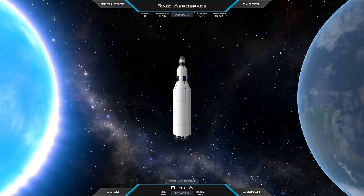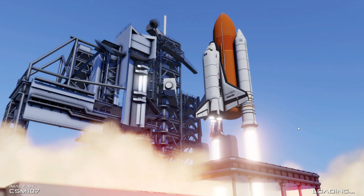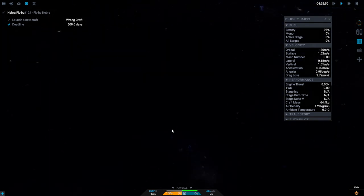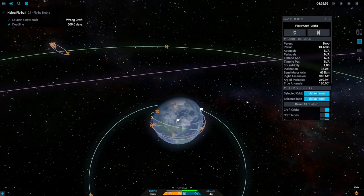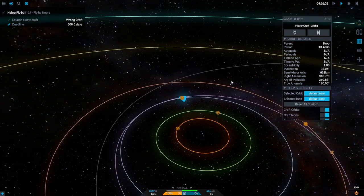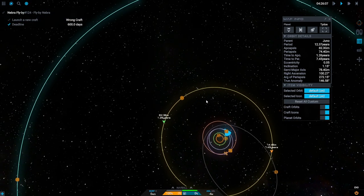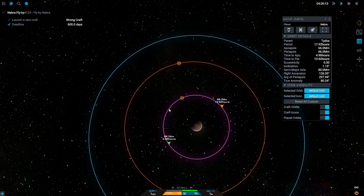Let's focus on Nebra. If we take a look and restore this alpha just so we can see the planetary configuration and remind ourselves of where everything is. I think Nebra was around Tittos. And Tittos, I'm assuming, is Jupiter. I haven't calculated out the correct windows — it's the innermost moon.